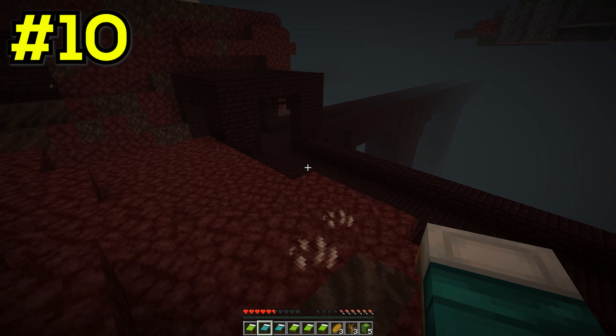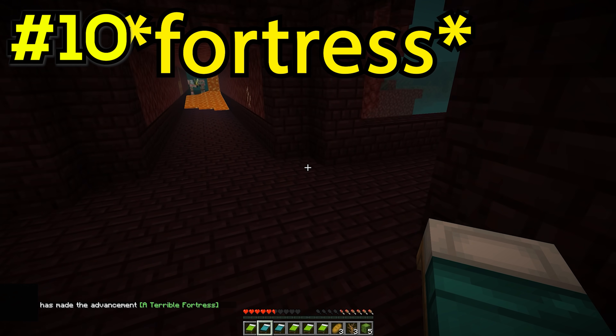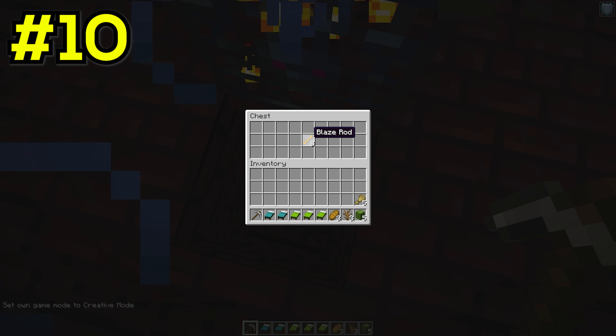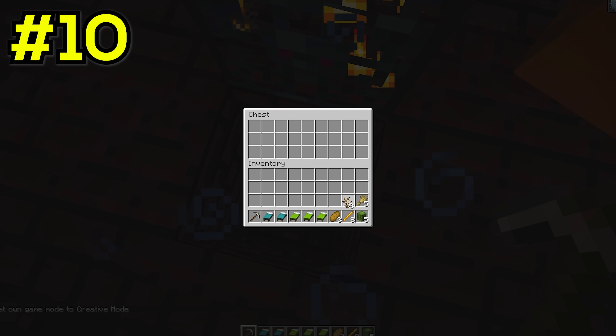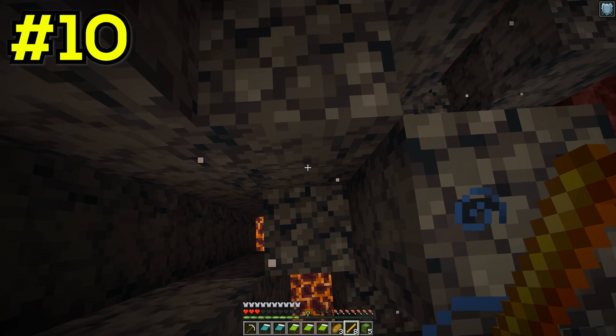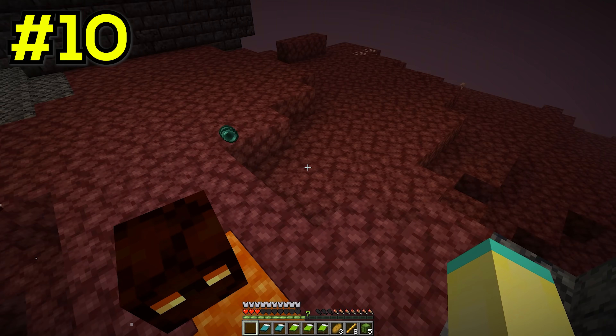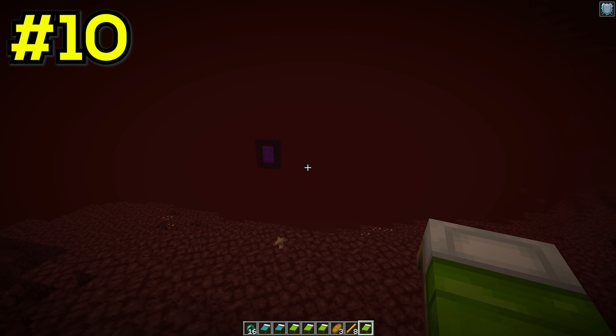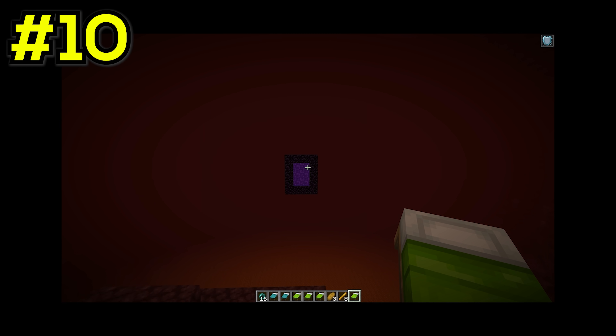Once in the nether, our speedrunner travels and finds a stronghold. But wait, why is he in creative mode? And why is there a chest with a perfect amount of blaze rods waiting for him? This has to be fake. He then makes his way over to a bastion to try to find some enderpearls, but he decides to fake this as well. Our speedrunner stops and faces a random block, then cuts the video. And when he returns, there is a stack of enderpearls waiting for him. And he also spots a random nether portal floating in midair.